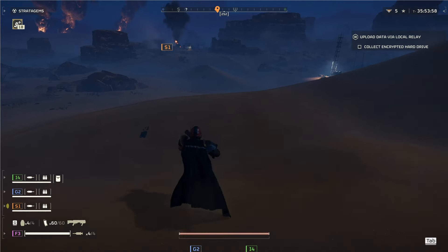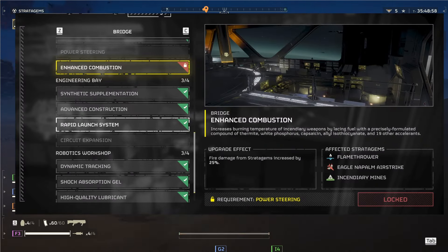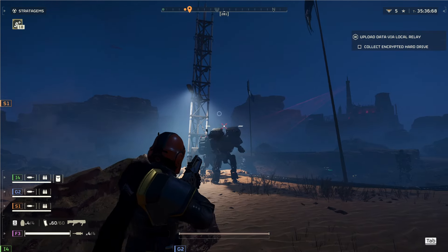It's like going to Taco Bell and getting that extra Taco Buster. Next up, we've got the Enhanced Combustion Upgrade. Fire damage from Stratagems increases by 25%. For those of you that like flamethrowers, flame on — because 25% is pretty good.